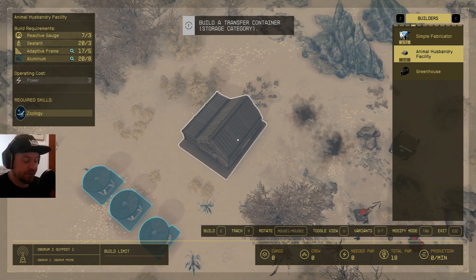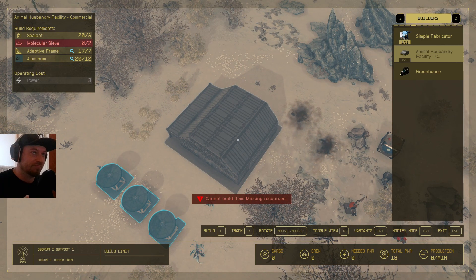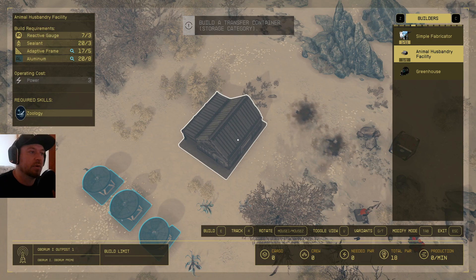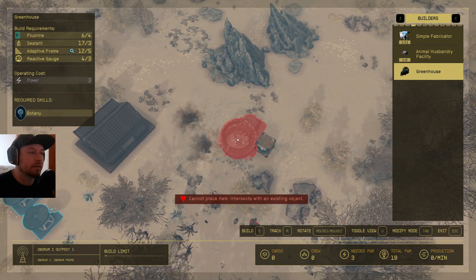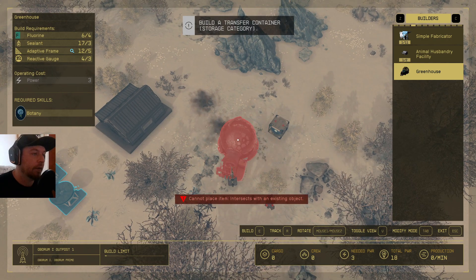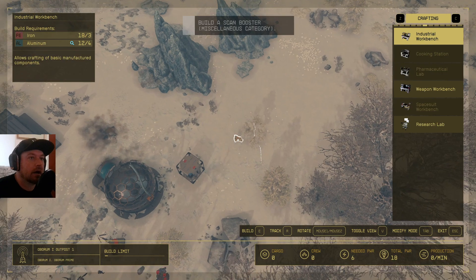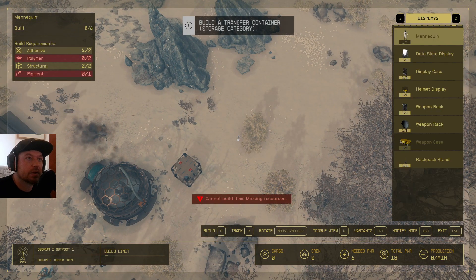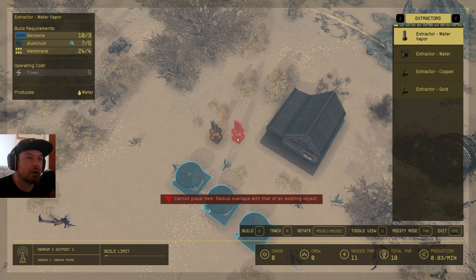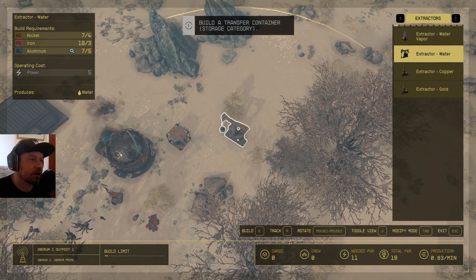We had the animal husbandry facility — in the research lab at the start of the video, that's where you unlock the larger version, but I don't have the resources for that now so we're building the smaller one. And then greenhouse — you can get larger greenhouses too, similar to animal husbandry. We also need our water extractors. I used a water vapor extractor last time which seemed to be working fine, though maybe the water extractor produces more — you'll have to mess around with it yourself.